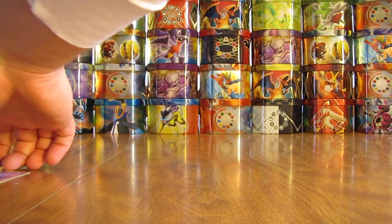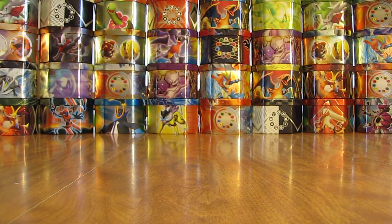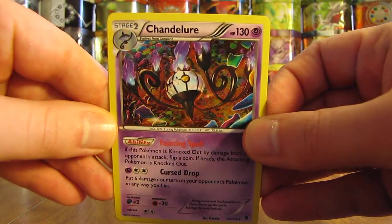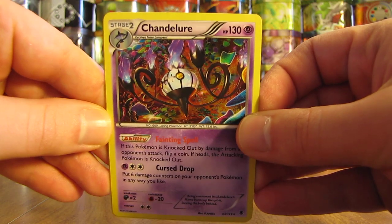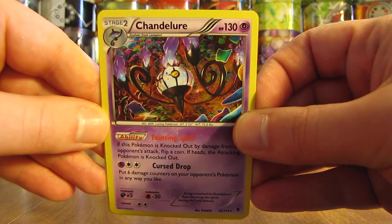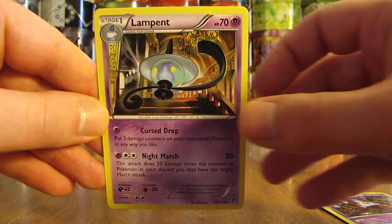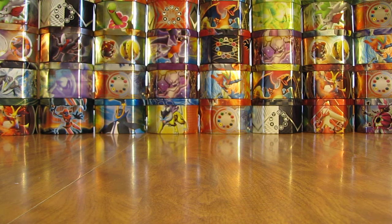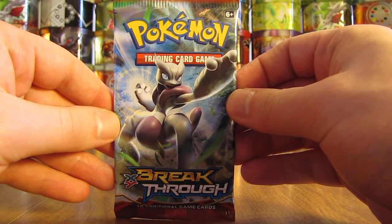And then the three cards that came with it. Chandelure is really the only special card here — it just has a special Holofoil and pattern to it. Reminds me a lot of the Holofoils from the first few sets of Pokemon, like Jungle and Fossil, if you get in the right light. And then the other two cards are Lampant and Litwick. So I'll set those aside and open up the one Booster Pack here.